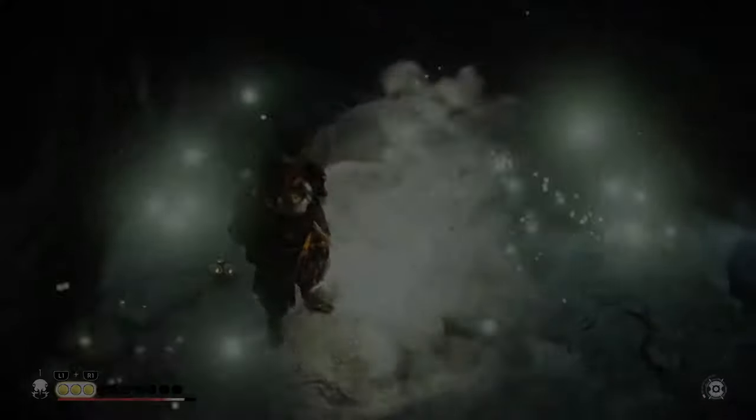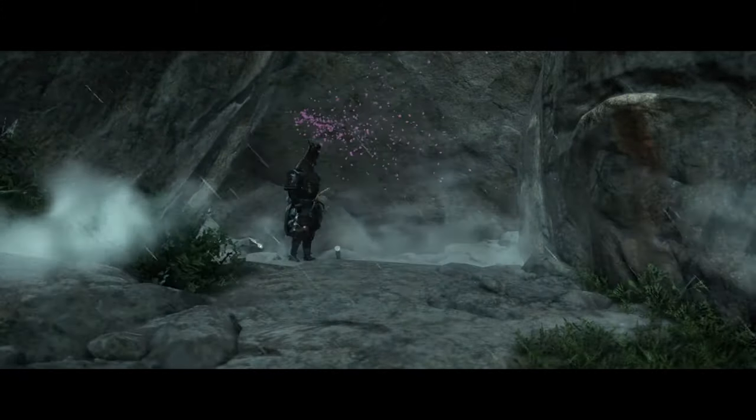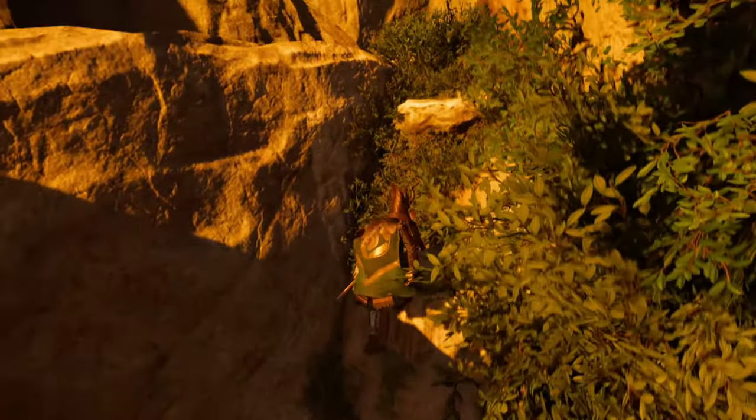The second statue is here, and for this one all you need to do is throw a smoke bomb. Like the first statue, a short cutscene will play and that will tell you that you did it right. Now you need to climb back up and go through the arch.